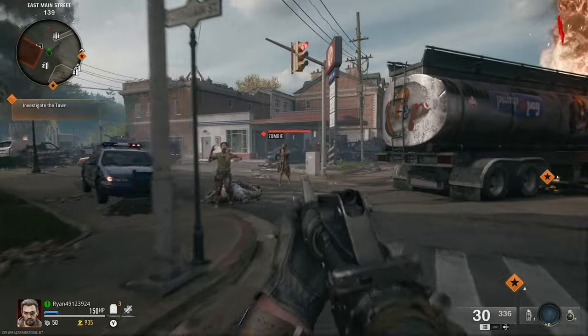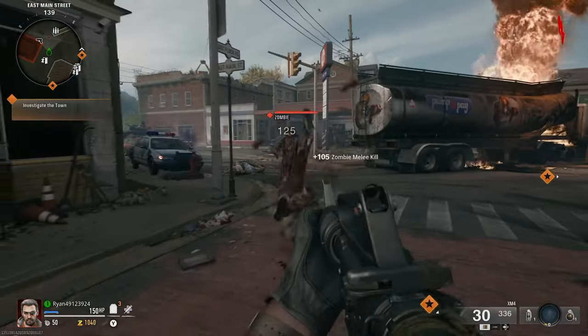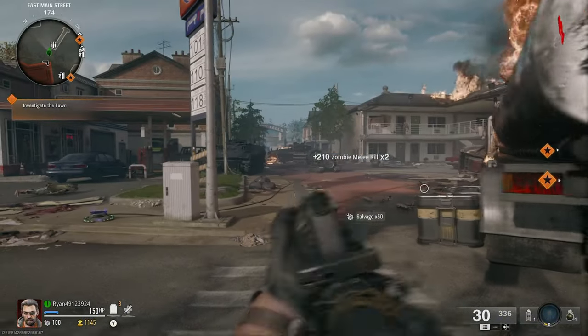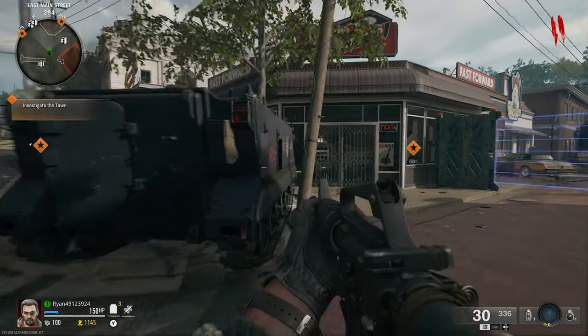That is literally about it for the guide, to be completely honest with you. I'll be back with you when I reach the church, because all you need to do is just follow the orange markers, open each and every door that it asks you to, and then you will get to pack a punch.